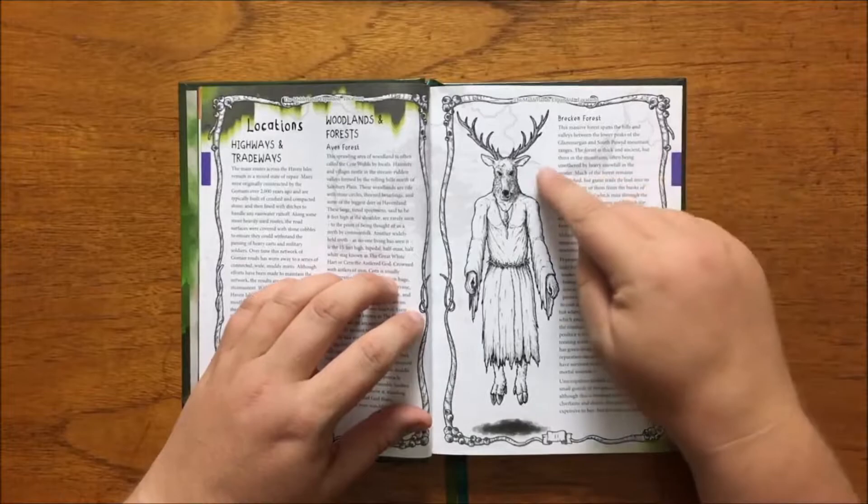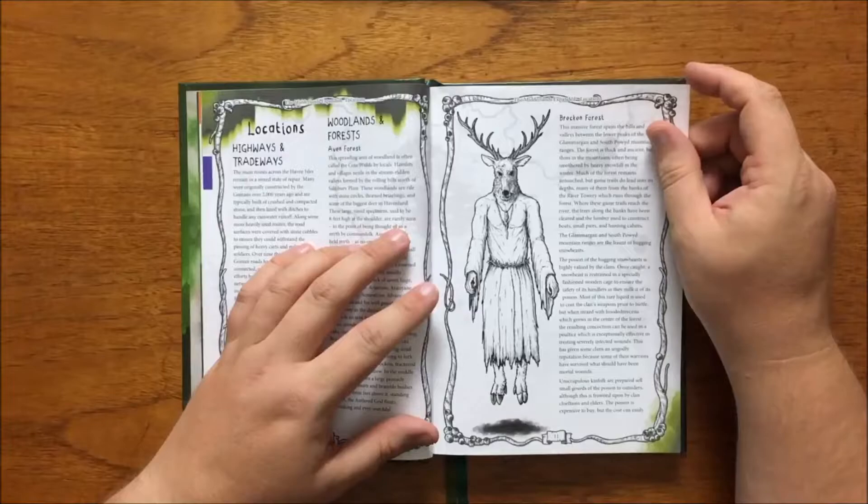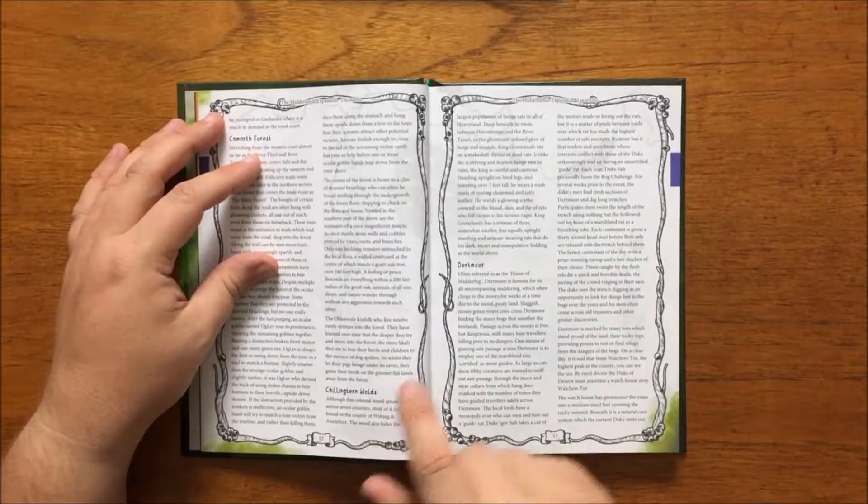Of note is Haven Forest, said to contain the Great White Heart — a 15-foot-high, bipedal, half-man, half-white stag, also known as Cairn the Antlet God — crowned with horns of iron and accompanied by a pack of seven huge white wolves. There are also Chillingtern Woods, where deep below the King of the Henge Rats, Grindtooth, sits on a throne of dead rats and plots against the world above.